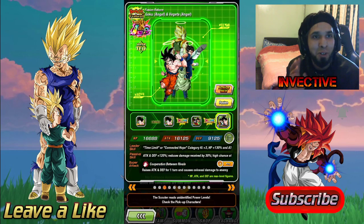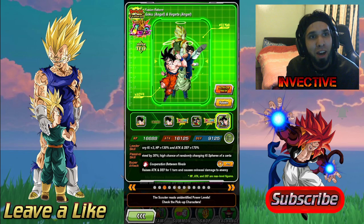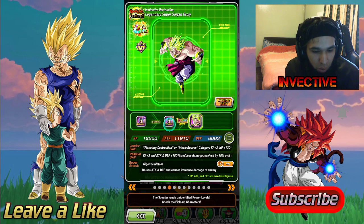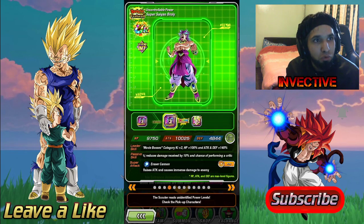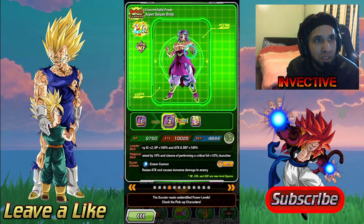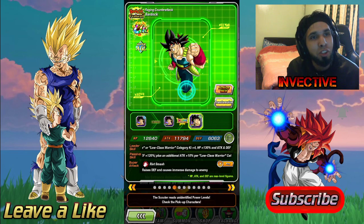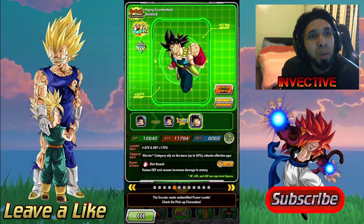LR Gogeta is on the banner — absolutely ridiculously good unit. I just beat the Fighting Legend Vegeta event with this character. Broly I've got rainbowed; I'm working on his SSR because this is my favorite character in all of Dragon Ball Z. This version of Broly — False Super Saiyan — looks beautiful. And instead of Bardock they should have put Super Vegeta on the banner. Come on Dokkan, this should have been Super Vegeta.